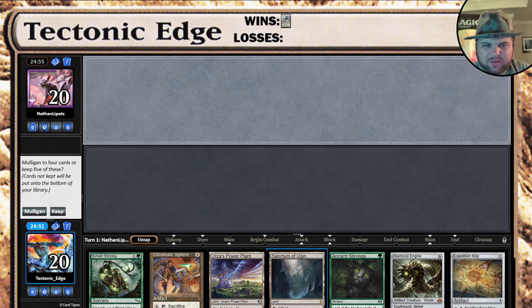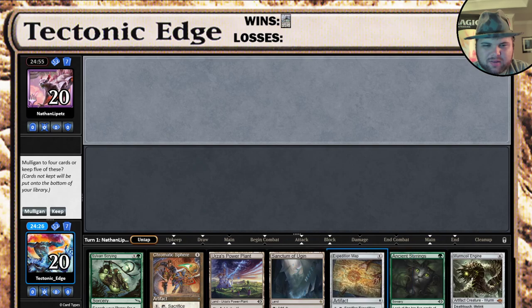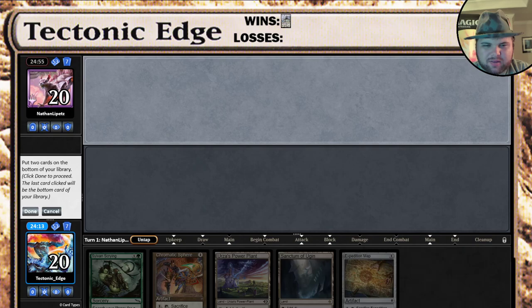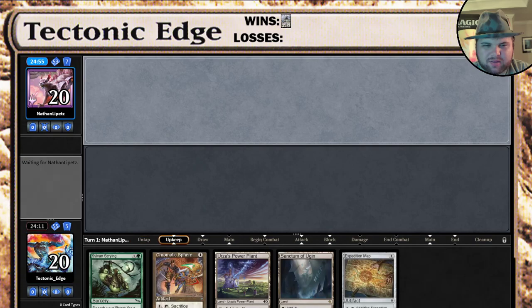Well, let me see. If we were to keep this, we'd keep the two lands, the chromatic. And we get one other card, probably the expedition map. It's a bad plan. I don't know why, but I'm gonna keep it. It's probably not the best hand, it's probably not gonna get me there, but we're gonna give it a try.